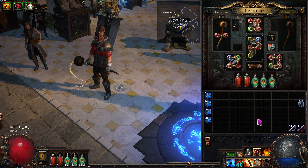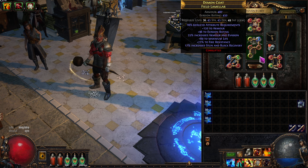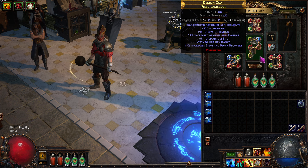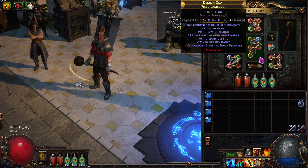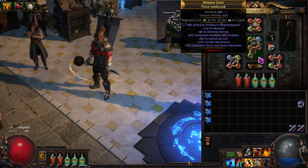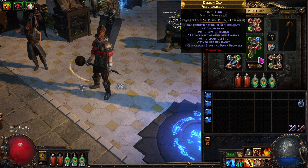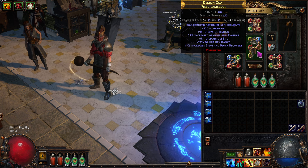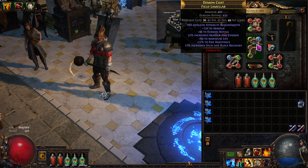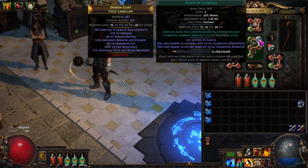Just before the episode started, I went onto the Path of Exile trade website and searched for armor. I limited it to level 42 or below — required level to actually wear it — and I said I want five links on it, with two of the links to be red, two to be green, and one to be blue.